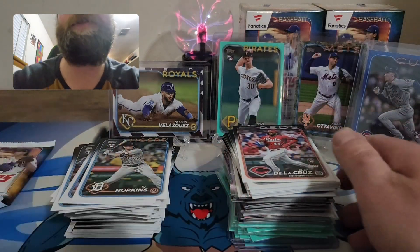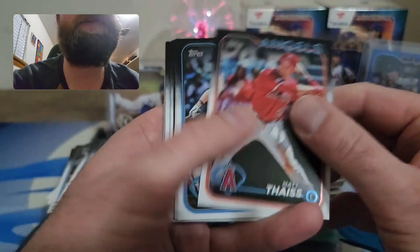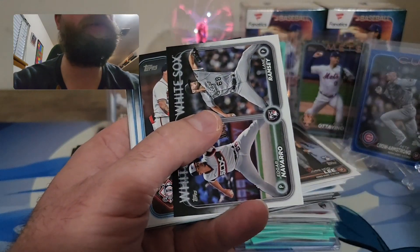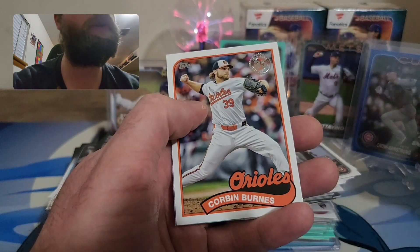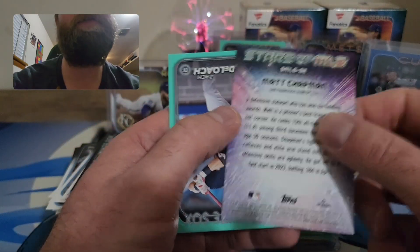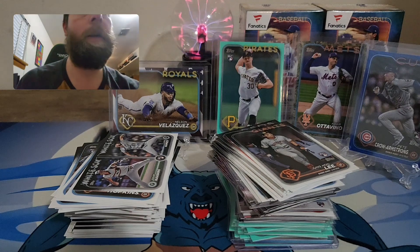My phone is about ready to die — I'm going to have to do a part two later Saturday evening. This is the last pack. Nice Young Hoo Lee rookie debut. We have a Corbin Burns on the 89, and you know the deal — Matt Chapman — and a Zach DeLoach on the rookie aqua to end blaster number three.